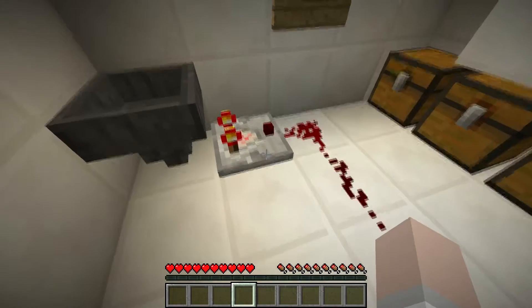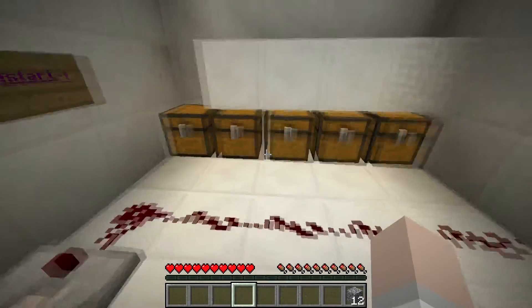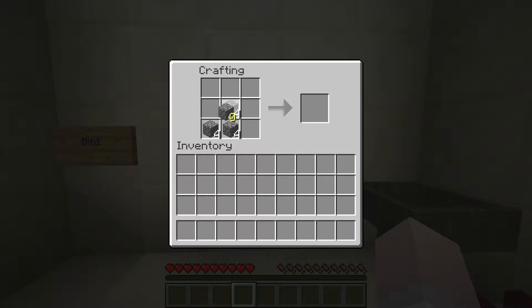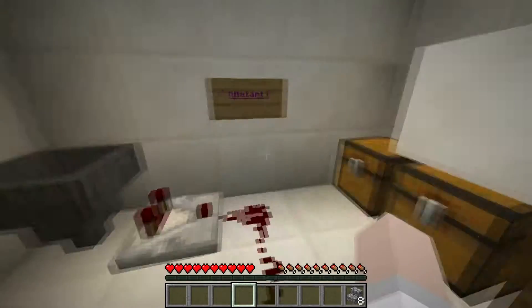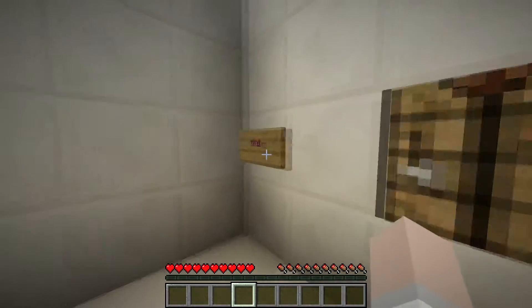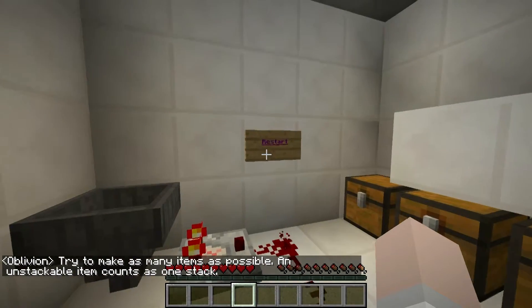Should give us more than that. What if we have to craft into stairs? That does nothing. I just want to see what that is — 'Try to make as many items as possible. An unstackable item counts as one stack.' Gotcha.